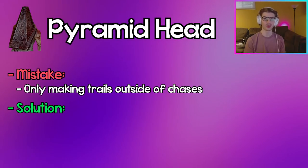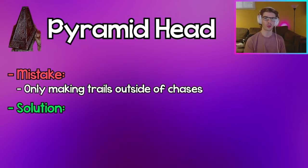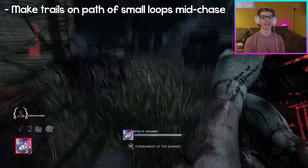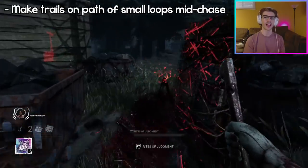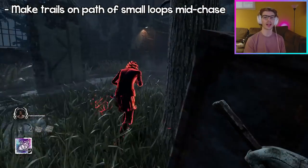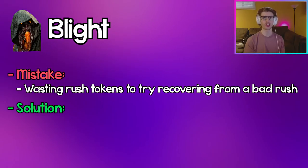Pyramid Head: Only using your Trail of Torment outside of chases makes it useless — outside of a chase, survivors will just crouch over it and not get tormented. Instead, use your Trail of Torment in a tight chase so that if the survivor wants to keep looping, they'll have to go through your trail or find a new loop entirely.